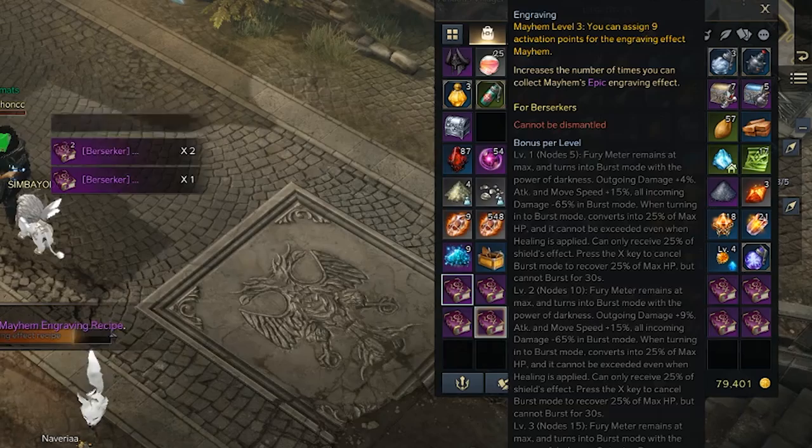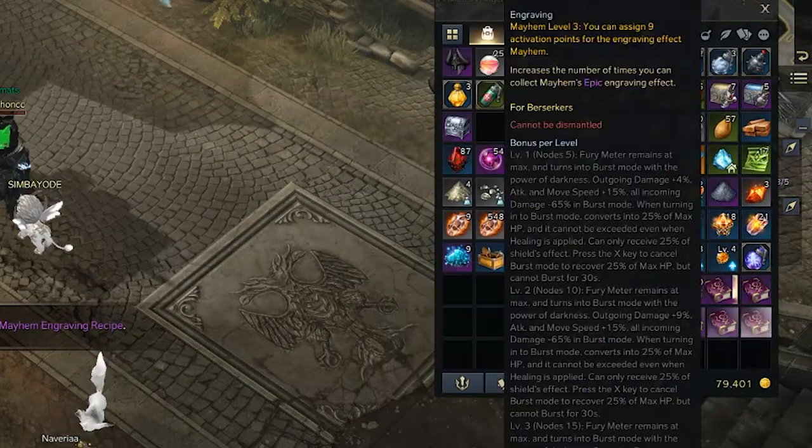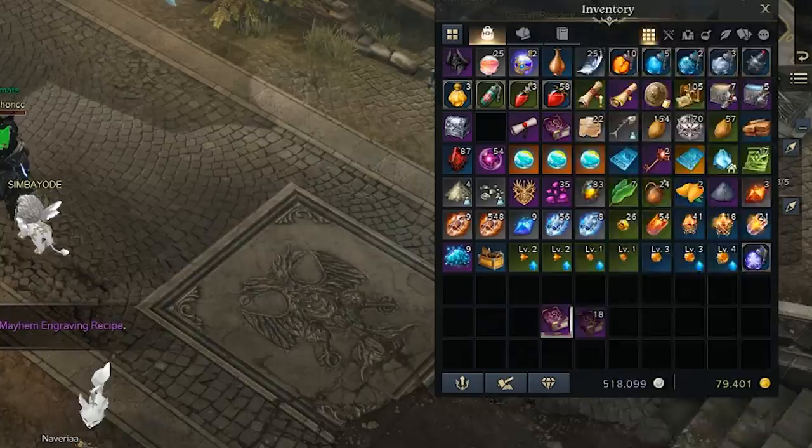And if you stay until the end, I'll also go over some easy and free ways that you can get your 20 purple class engraving books on your main as well.